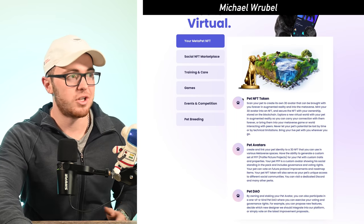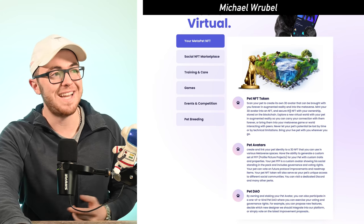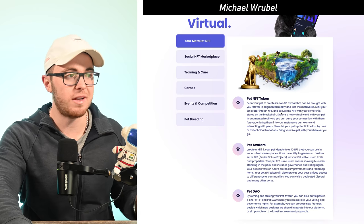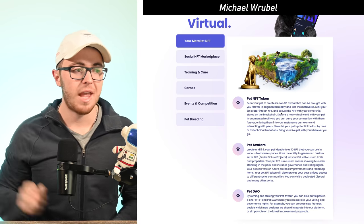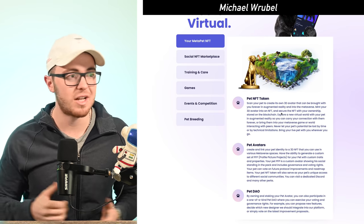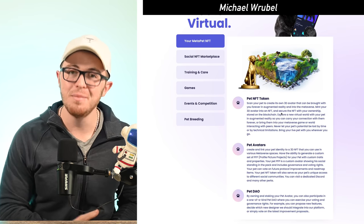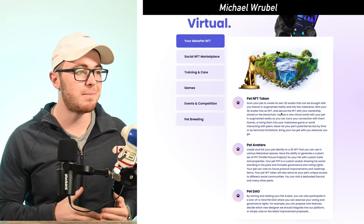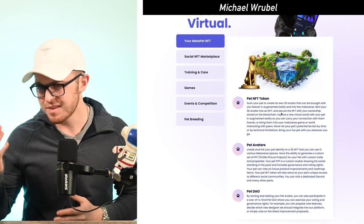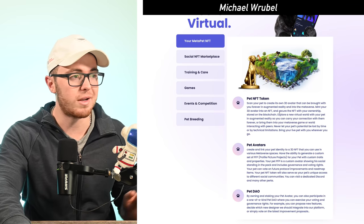Classic Doge has a few key features. First is the Pet NFT Token: when you scan your pet, you create your own 3D avatar that can be used in the metaverse and in multiple different games. Second, by owning and staking your pet avatar, you're able to participate in the Pet DAO — a decentralized autonomous organization — meaning that for all future decisions of this game, you'll be able to help make decisions by staking your own pet avatar.